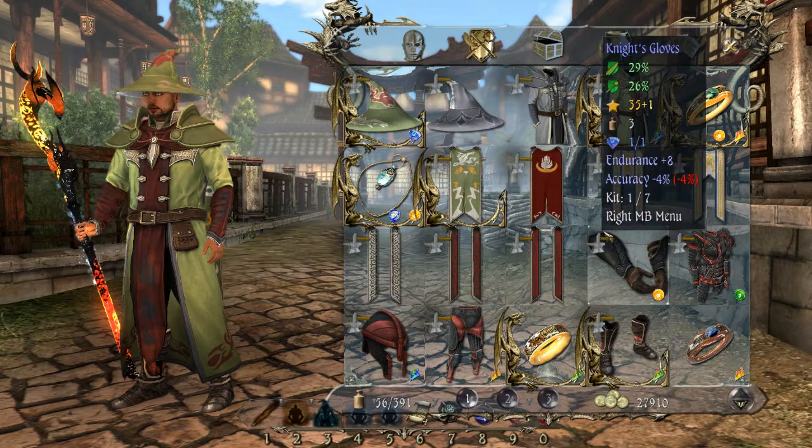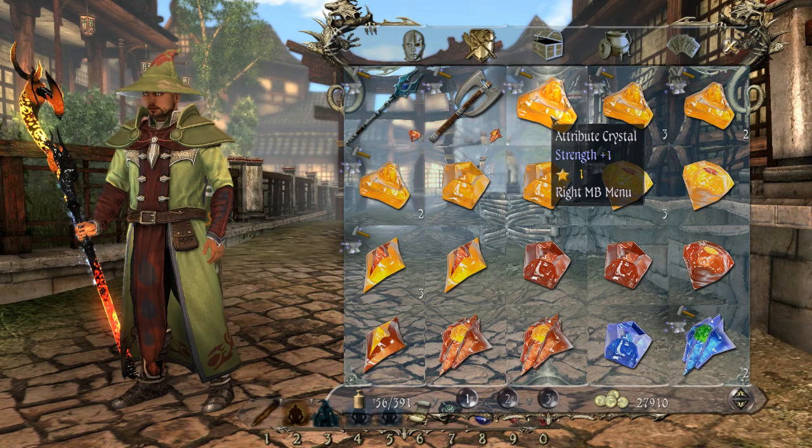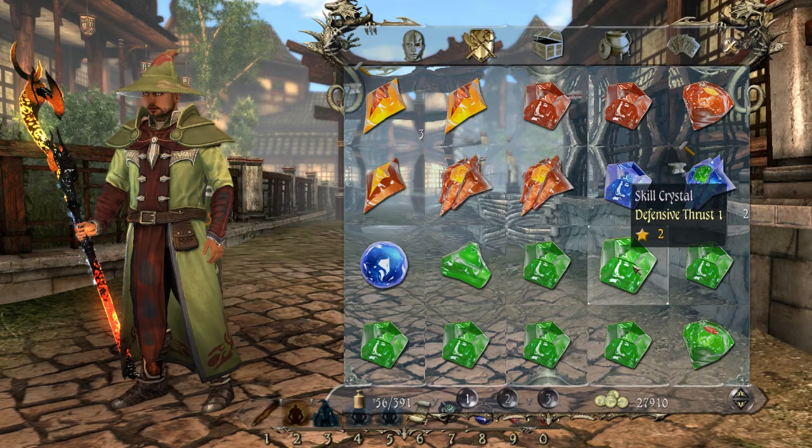First of all, crystals come in four main colours. Yellow are your attribute crystals. Red are your damage crystals, which are most useful on weapons. You have got your blue, which are resistance crystals — they are most good for armour. And your green, which are skill crystals.